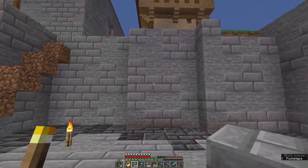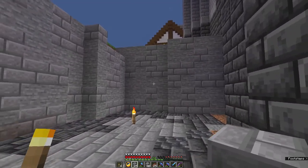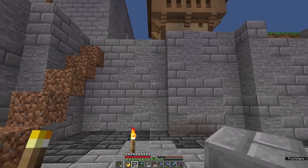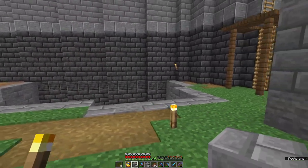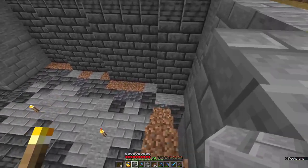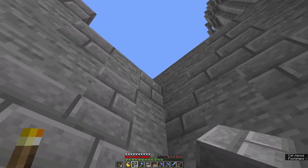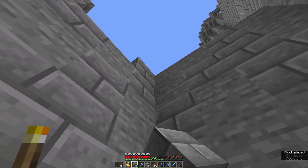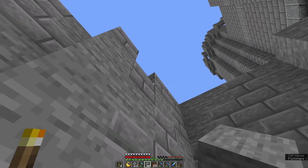That's the thing about texturing — make sure you're standing back from time to time, having a look at what you're doing, checking there's no obvious patterns coming up, and that you like the distribution of materials. Now this whole building is going to be stone, and that's another reason to make the bottom storage room out of stone — so that you've got strength for support for the rest of the building.